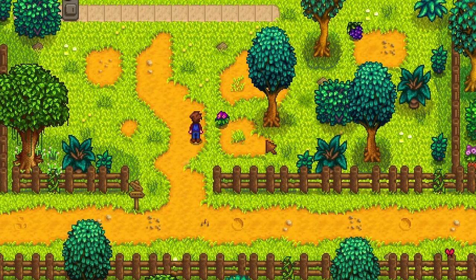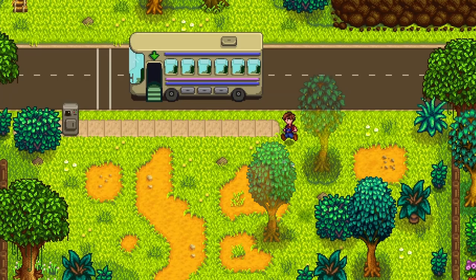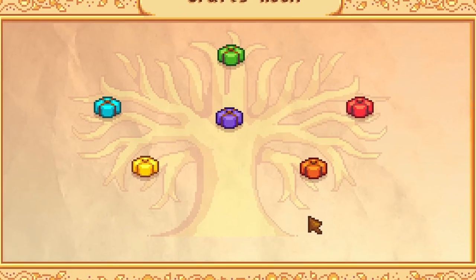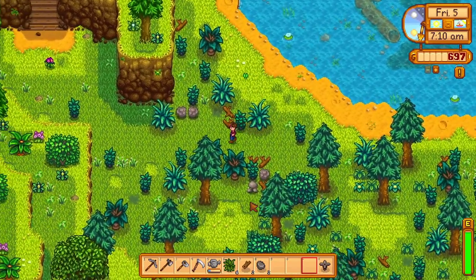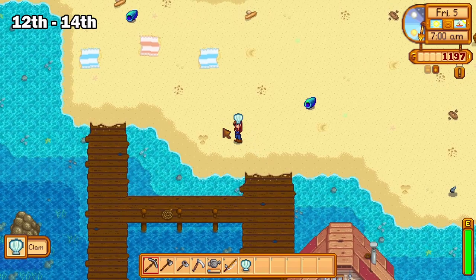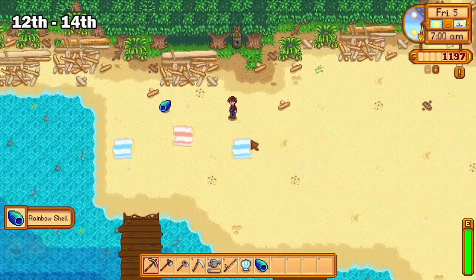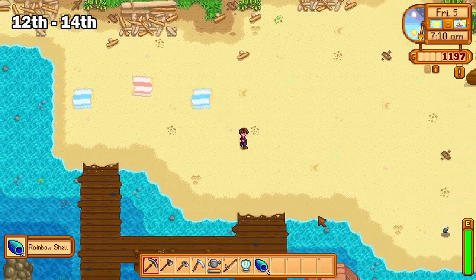Now we're up to foraging, and here it will be a bit more relaxing. You should focus on getting all of the forageable items for the community bundle in order to complete it for this season as well. The rest of the forageable items you can plant or just craft them into wild seeds and sell them for extra profit. Remember, from the 12th to the 14th of summer, there will be extra forageable items on the beach, so don't forget to go there then. This can earn you a nice amount for just an easy walk.